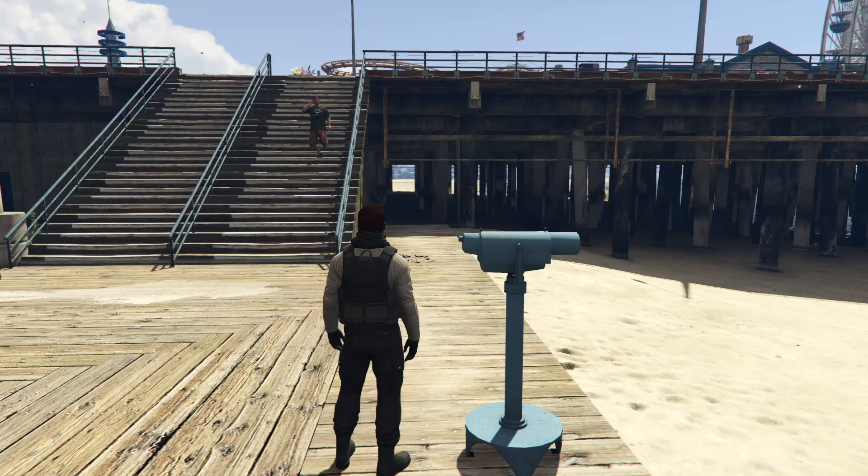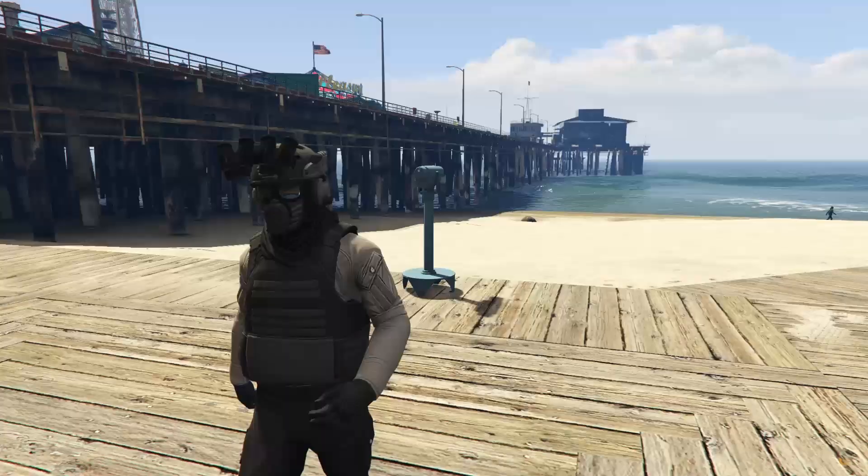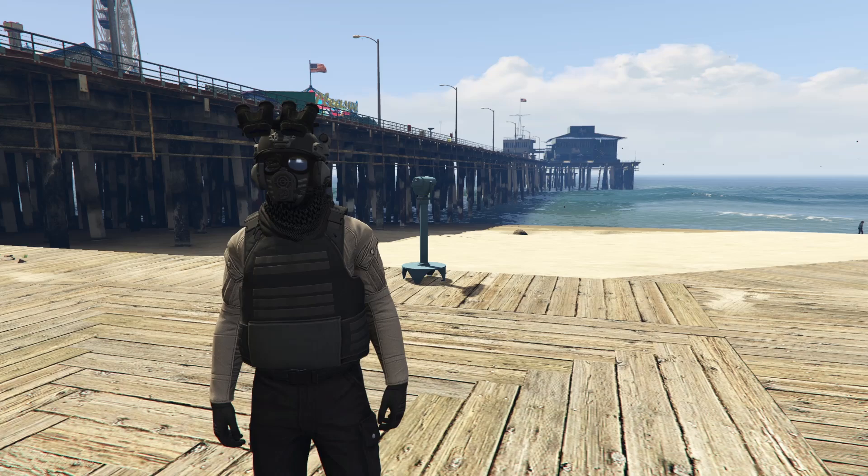For you guys, you will not have the black desert scarf equipped yet. So at this point, once you've got this, I would recommend going back to the clothing store and saving your outfit to make sure you save your progress. Then come back to the telescope and we're going to do it all over again. Sprint past, enter in. Now go back into style, go to accessories, scroll down to the scarves, equip the black desert scarf, and exit out and just walk away. Now I have the black desert scarf, the black gas mask, and the black tactical helmet as well.